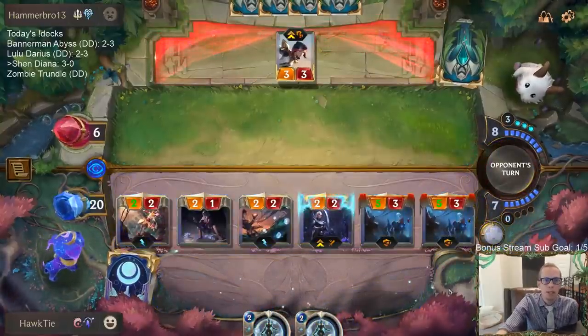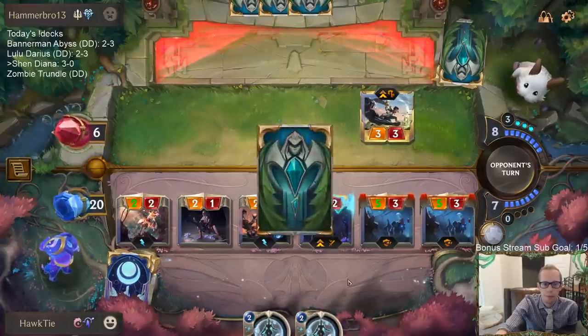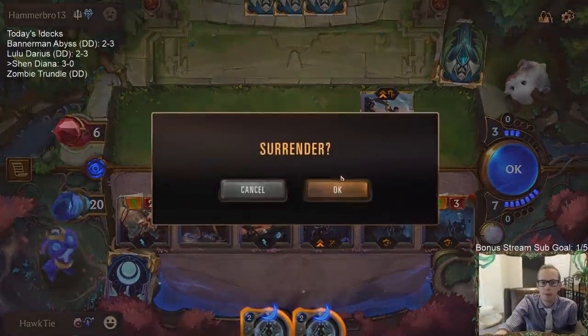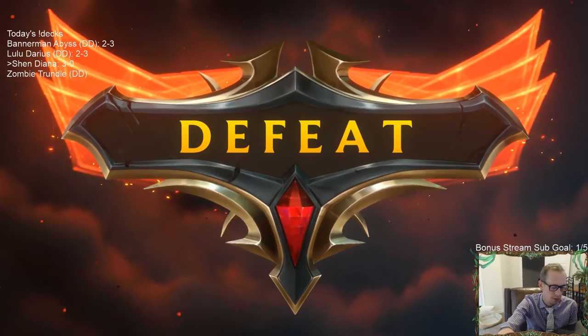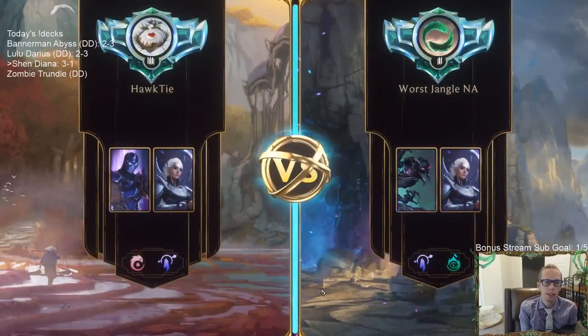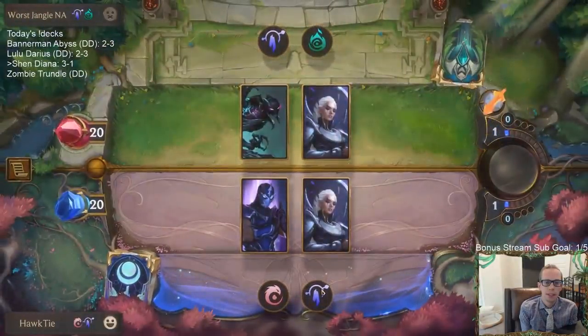Willing to die to Judgment. They had it. GGs. Yeah, I had my two draw steps to draw towards Deny — should have just done that, to see if we would have hit Deny.